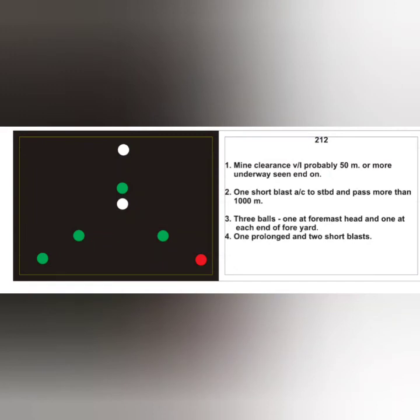The next card is exactly the same except the mine clearance vessel is probably 50 meters or more because there are two masthead lights; everything else is the same, seen end on. Action: one short blast, alter course to starboard, and pass more than 1000 meters. Day signal: three balls — one at the foremast head and one at each end of the fore yard. RV sound signal: standard hampered vessel signal.